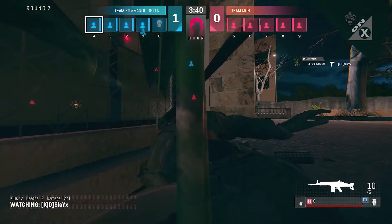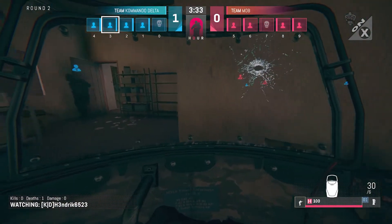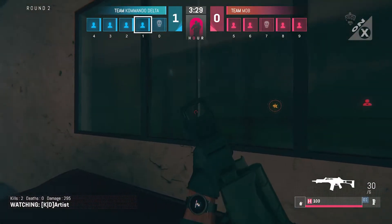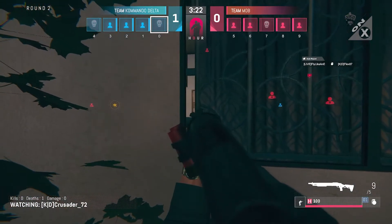Jess Chili gets Slay X, and Hendrix was not exactly covering the side there — she gets taken out by Flex. That refrag will be valuable. I think there might have been a sticky cam I just caught a glimpse of. Fly Like an Eagle gets the nade in there to get Flex. It's 3v4.